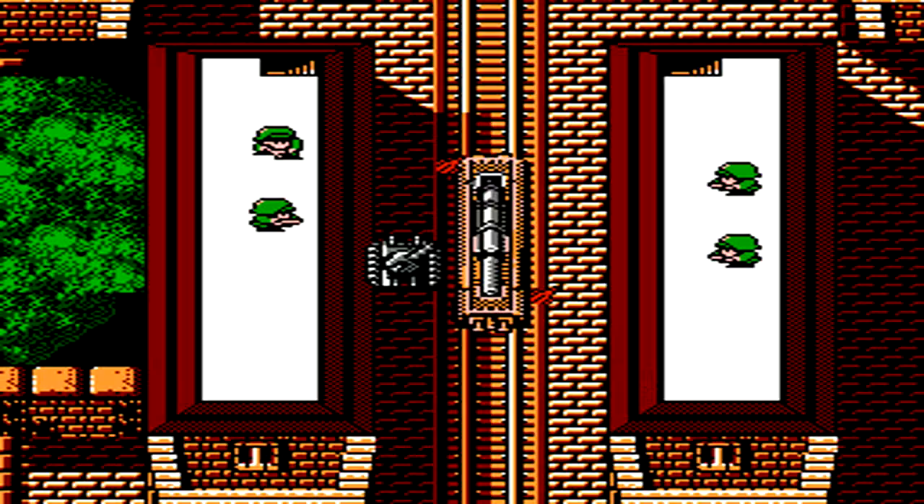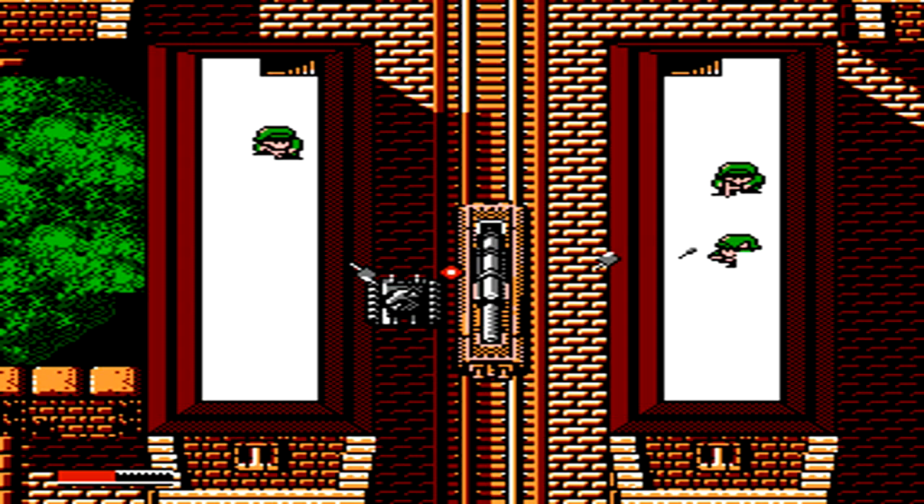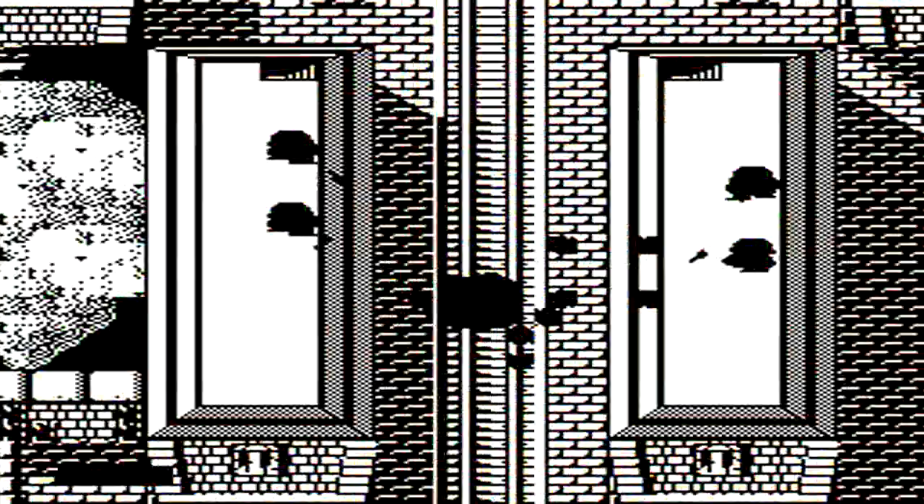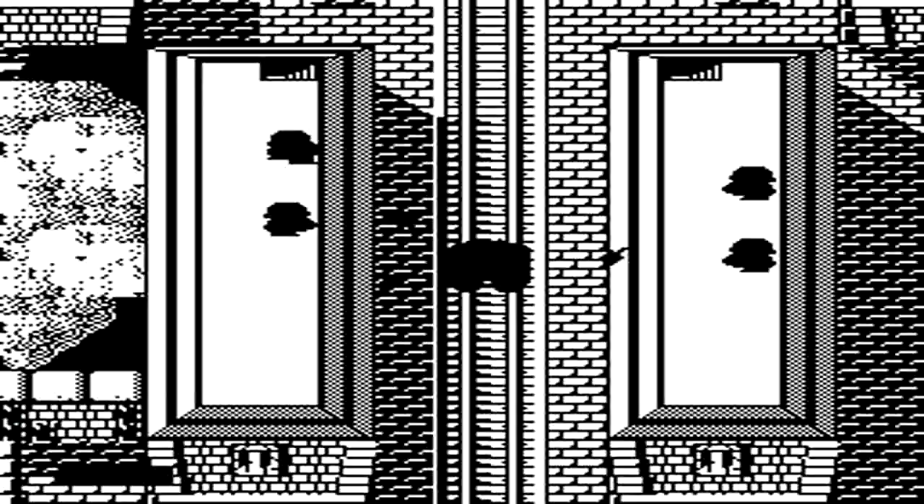After fighting another rematch against pretty much the same giant missile launching machine we fought earlier, staying on the left and right sides to easily take it out, let's talk about the power-ups. There are different letters spread all across the ground. The V represents rapid fire.